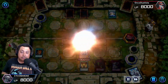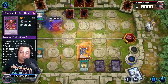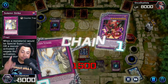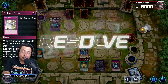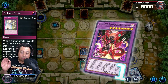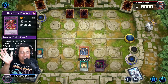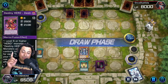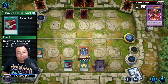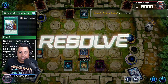On my turn I remember not to attack because of Card of Demise. Then he plays Fusion Destiny — whoa, that is not happening. Luckily I have Solemn Strike because I knew he was going to try to get rid of either Moon Mirror Shield or Necro Valley. Solemn Strike comes in super clutch. He tries to get it back from the graveyard but Necro Valley won't allow it — it does not go off.